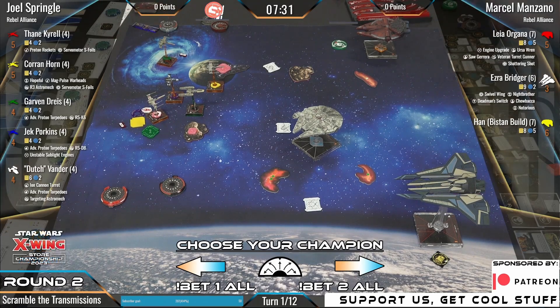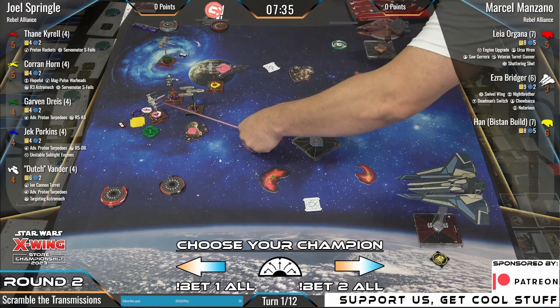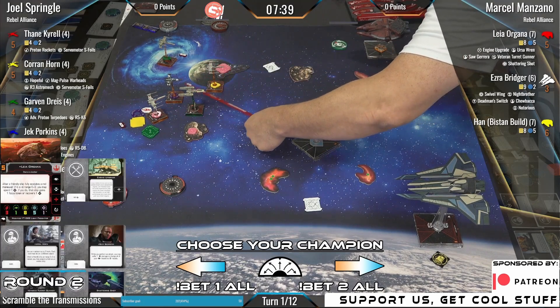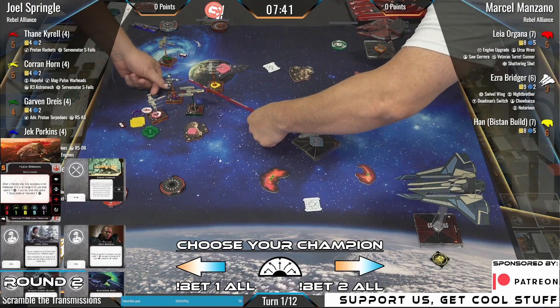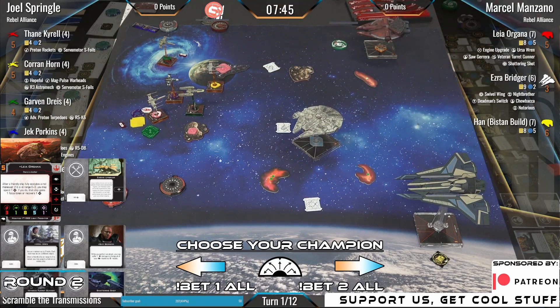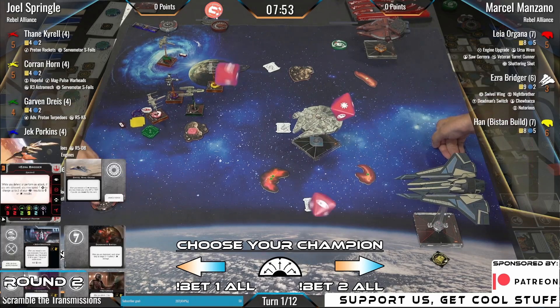This is going to be very violent — let's break down the second list. Bet two all if you want to bet on Marcel's big boats. We've got Leia Organa with engine upgrade, Ursa Wren crew, Saw Gerrera crew, veteran turret gunner, and shattering shot. And then we've got Ezra Bridger in the gauntlet. Let's go Ezra.